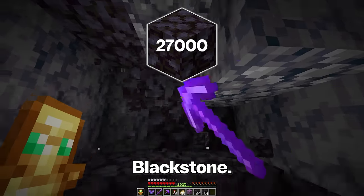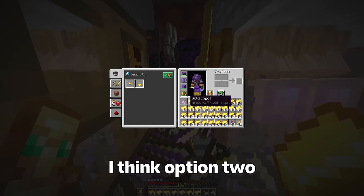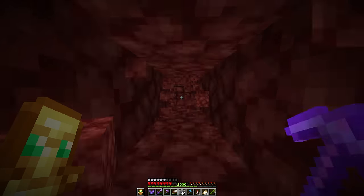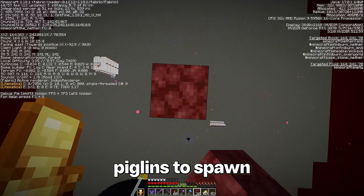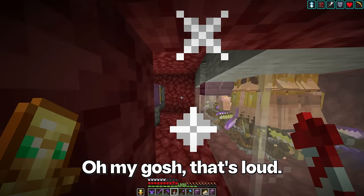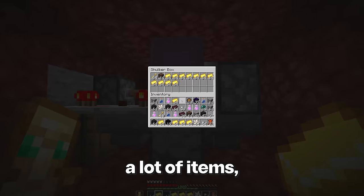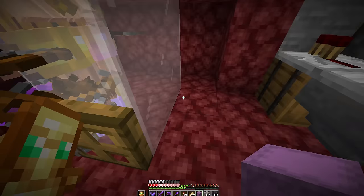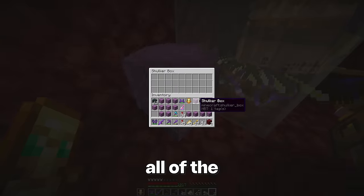We need about 27,000 blackstone. There are two main methods: mine it, or barter with piglins. For such a huge amount, bartering with piglins will be much better — I have just the farm to make. This farm is by ENX04. I'll AFK here for a while and wait for 256 piglins to spawn below. Now let's check on the farm. I throw the gold in, and that's a lot of items. We just need to load the items into the shulkers and repeat until there's enough blackstone. After a few hours, this should be all of the blackstone needed.